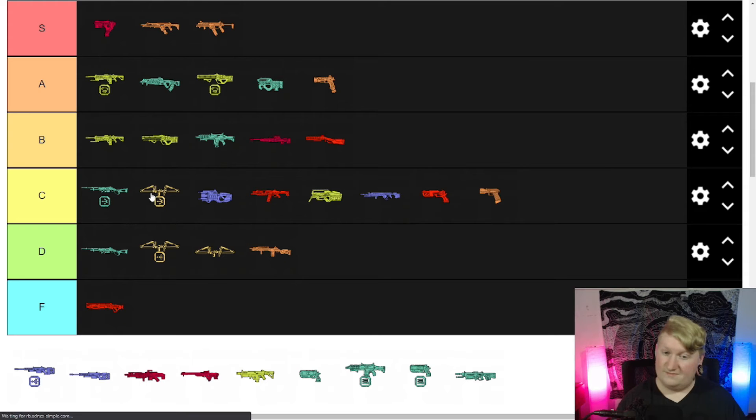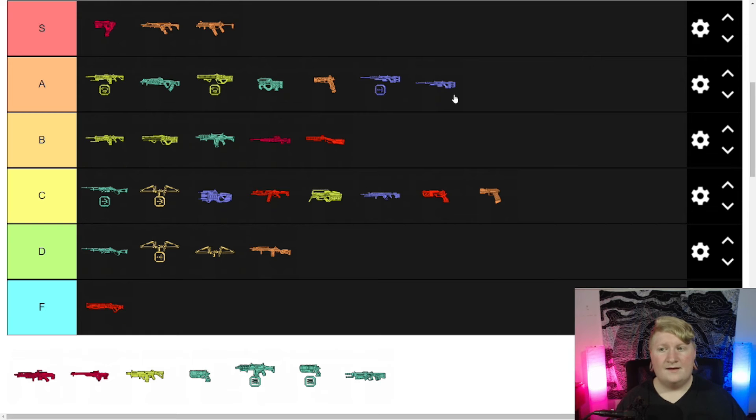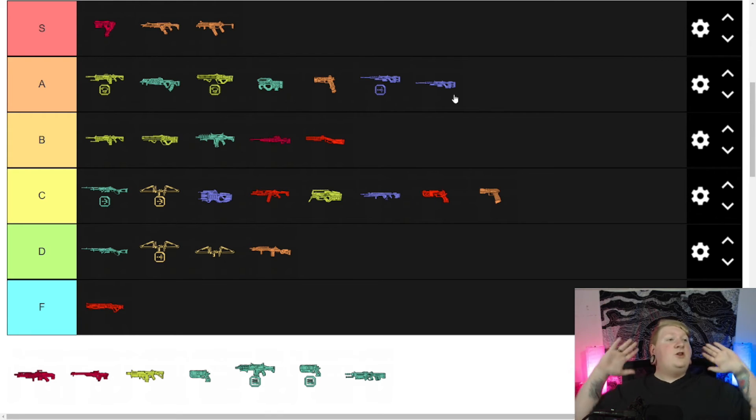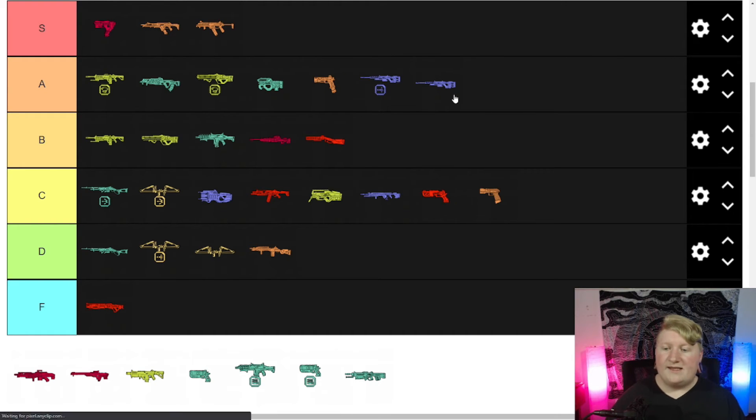Sentinel with Tempo — I don't think the Tempo makes much of a difference for me, so it goes where the regular Sentinel goes: A tier. I love the Sentinel, it's so fun. You have to hit your shots, I know, but I do pick it up and I mess around with it. Quick scope — you're dead, sorry kid.